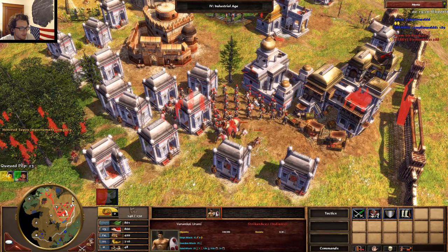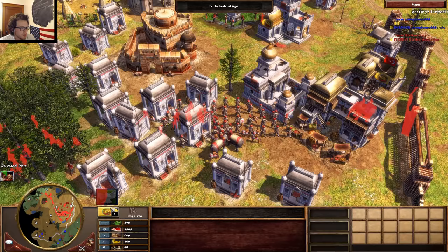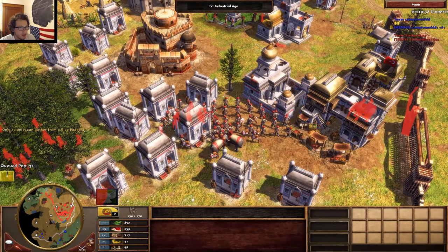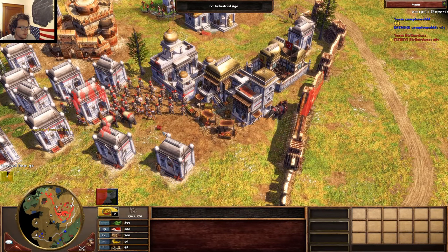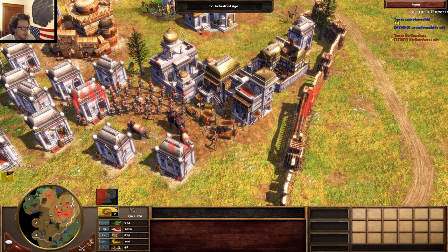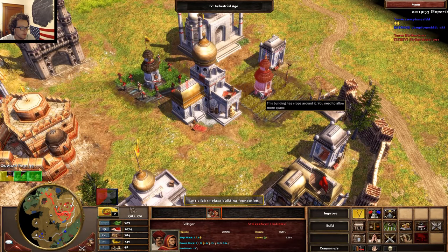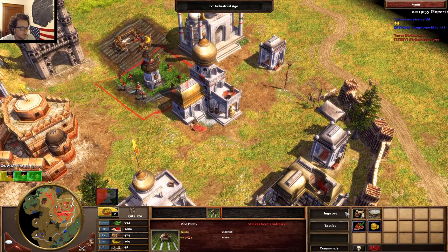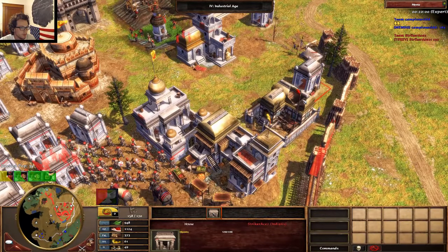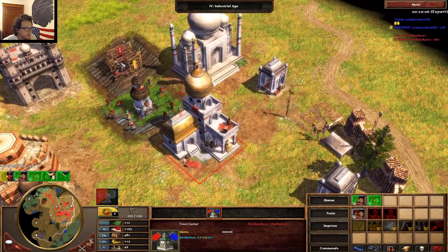Jat Lancers are basically just slightly worse Roomy, but they're cheaper so it all works out. A Roomy has roughly the same DPS as about six forest prowlers. I did the math — I think a single age four Roomy does as much damage to heavy infantry as a falconet.